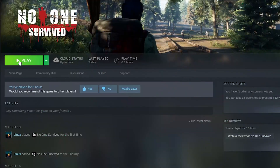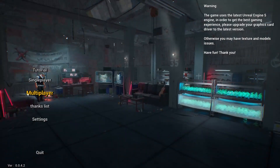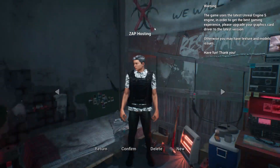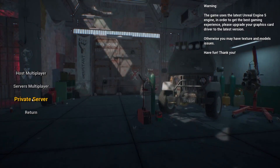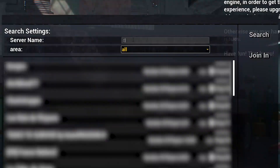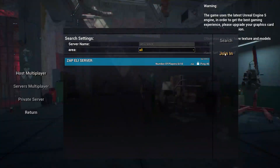Once your server is online, launch No One Survived on your PC. When you're in the game, press multiplayer, then select a character and press on confirm. Here select private server. If it's your first time joining a private server, you will see a message that you need to restart your game, so simply press on confirm. Now in the search bar, type your server name that you set earlier and press on search. Then click on your server and press on join. Type the password, which is the one you defined earlier, and press confirm.